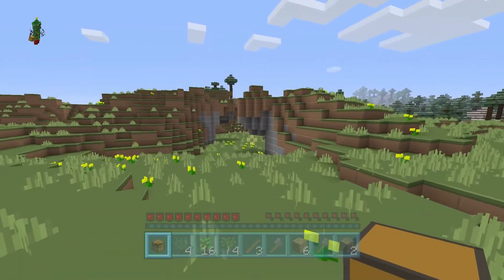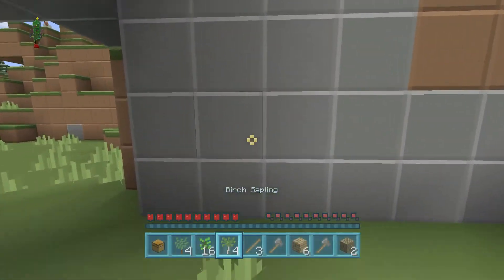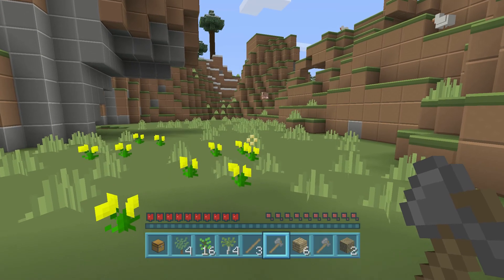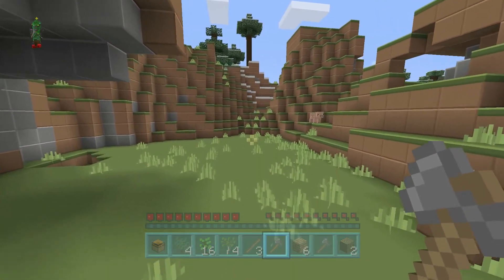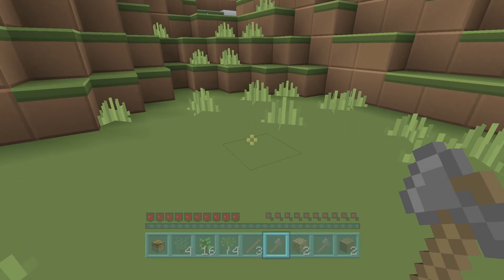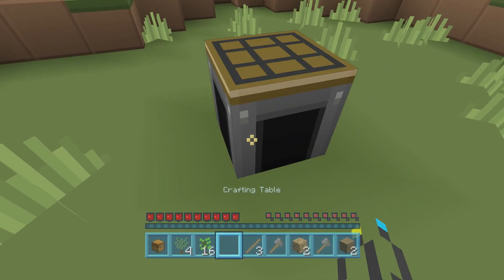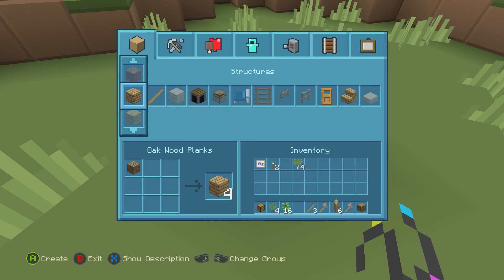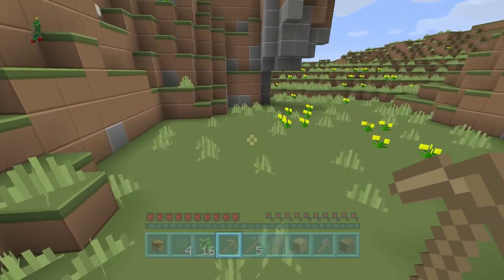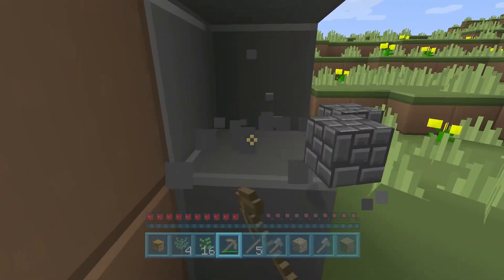So this world looks a bit strange, we've got quite a nice biome here. We have two stone axes but no pickaxes, which kind of sucks. Let's just get ourselves a crafting table and get ourselves some sticks and a wooden pickaxe straight out of the gate, just to ensure that we can get a bit of stone before the night comes.